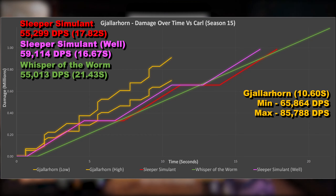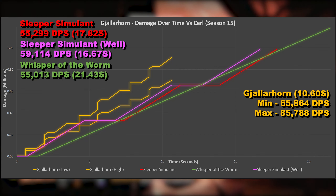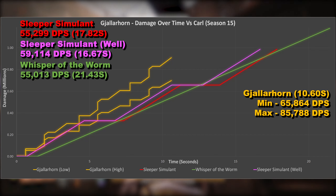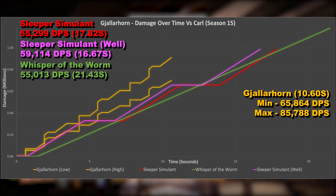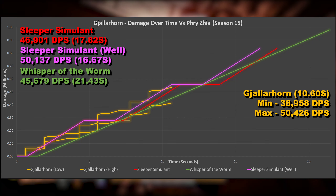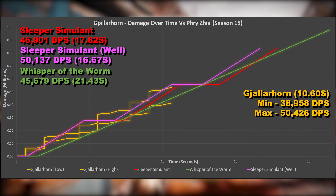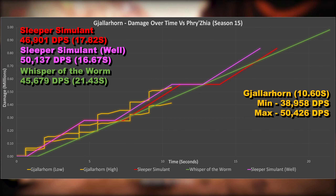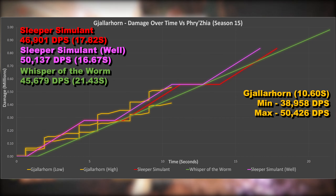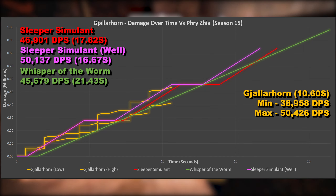Gjallarhorn initially behaves like a normal rocket launcher — you fire one rocket, and it can do 2 lots of damage: impact and blast. However, after its detonation, 8 wolfpack rounds are emitted and they can track nearby targets and cause additional damage. Against Carl, impact damage was 15,879 while blast damage was 55,640. For each wolfpack round, impact was 2,415 and blast was 5,175, meaning 7,590 for each of the 8 rounds, so total damage from wolfpack rounds was 60,720. Add this to the main rocket's impact and blast, and total damage per rocket comes in at 132,239.